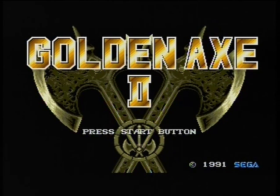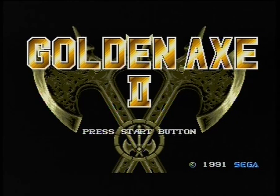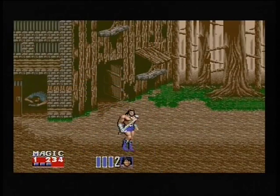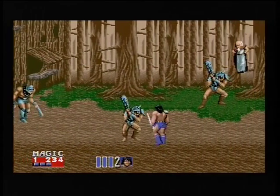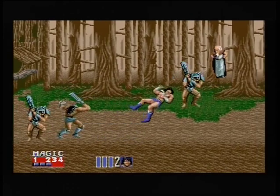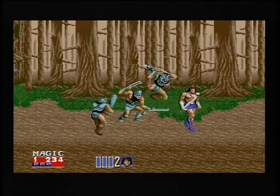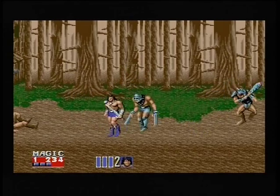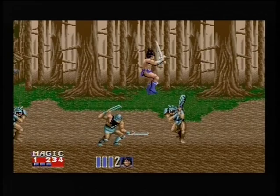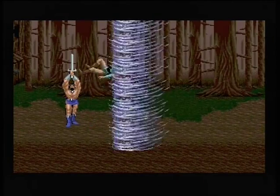There are also two things about this version unlike Golden Axe 1. When you pick up an opponent you can sling them in any direction you want — in the first one, whatever direction you were facing, you could only throw them that way. Also the other improvement is no matter how much magic potion you've got, you don't have to use all of it in one go. In this one you keep your finger on the fire button and highlight the squares in the bottom left — just under magic — and you can select as much magic as you want to use. That's much, much better.